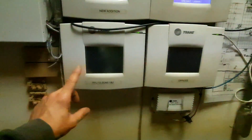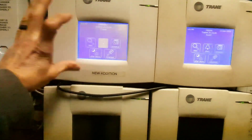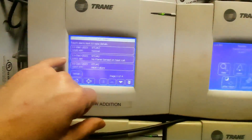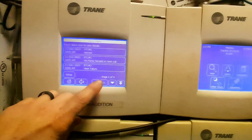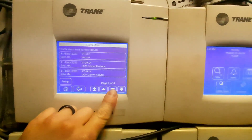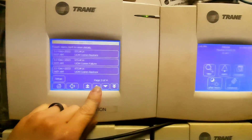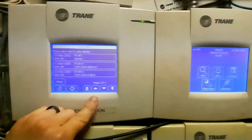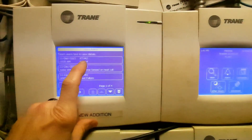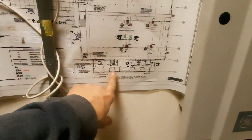Got some tracker panels here and they told me there was alarms. RTU2 heat failure, no flame sense with a call for heat, so we need to look at RTU2. There are also some com failures - those are pretty typical with any control system, you're gonna see some com failures. But RTU2 is the one we need to look at.